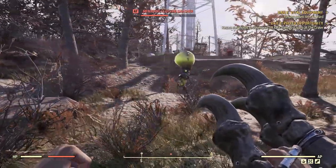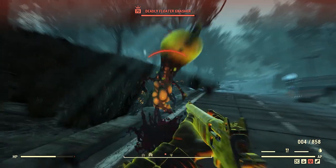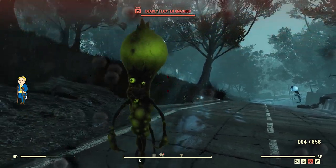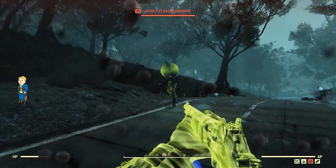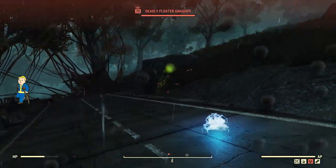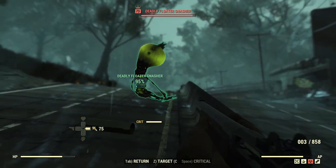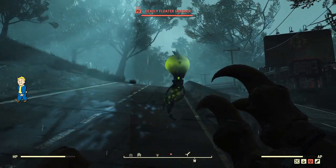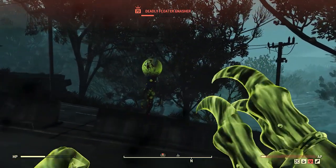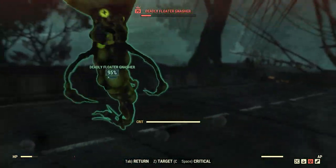One of the interesting things with the three different types of floaters is they actually have different attack methods. The Floater Gnasher, effectively the poison floater, is the simplest — it has two different attacks: a slap move that is basically just a melee attack, the floater quite literally slapping you in the face, or from time to time a Vampiric Bite attack. The Vampiric Bite will inflict you with poison damage, but also actually restore some health for the floater — basically stealing health from you. When using that Vampiric Bite, the poison lasts for a couple of seconds dealing damage over time.